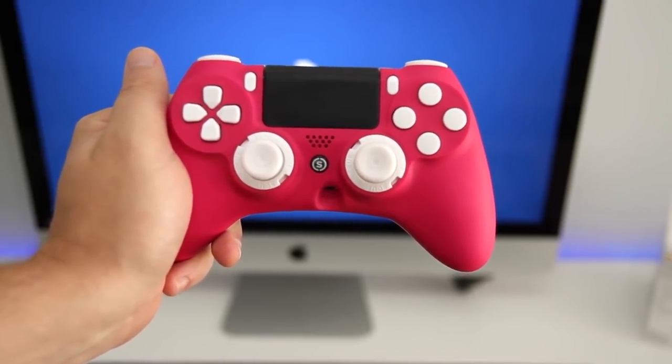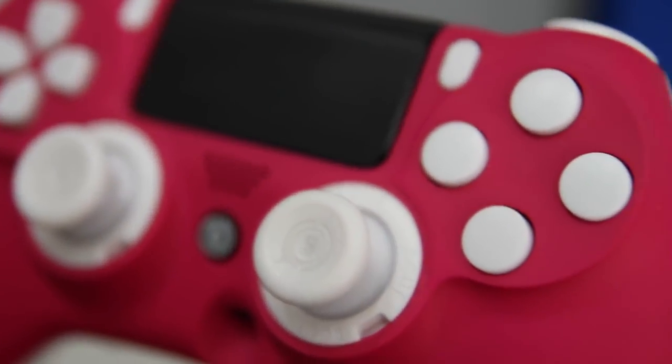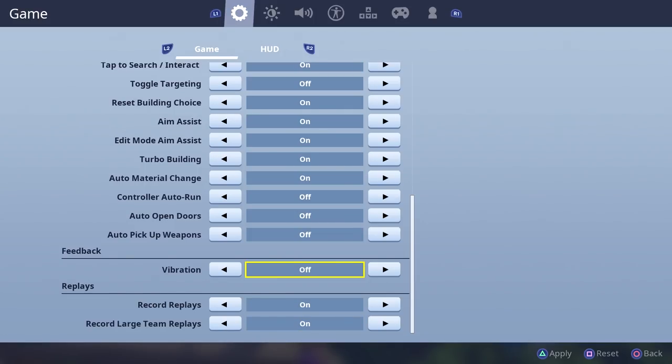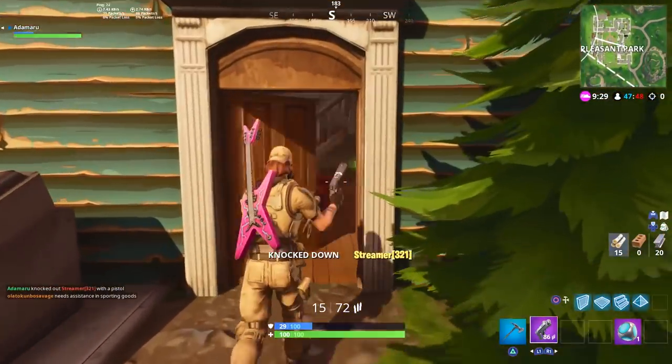Speaking of pro controllers, I've recently reviewed a Scuf Impact to see how it gives an advantage in Fortnite — worth a watch if you want to see what all the fuss is about. There's also a small advantage to be had by turning off vibration, as it can impair your hands for a split second, especially if you use high sensitivity.